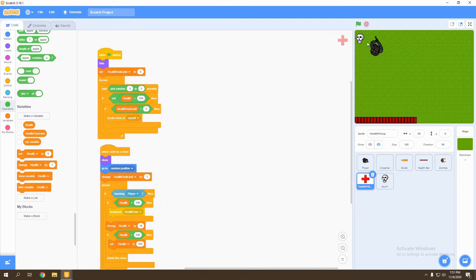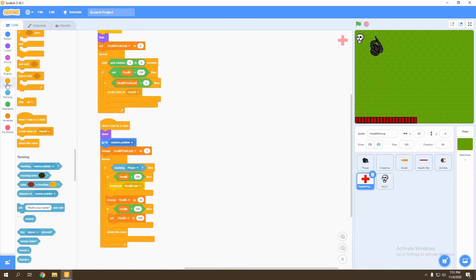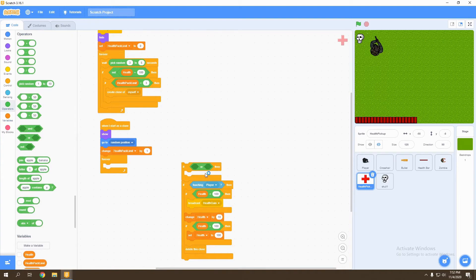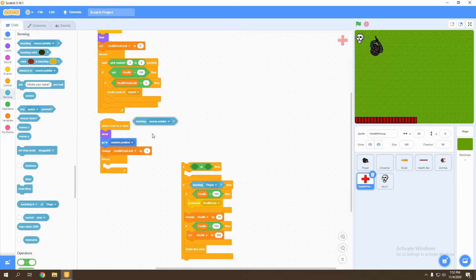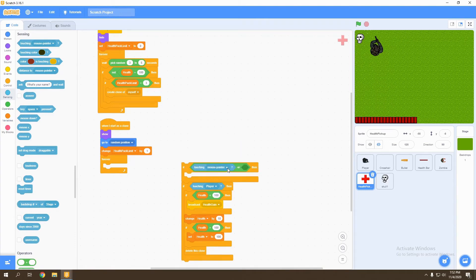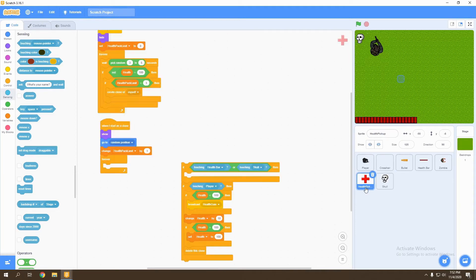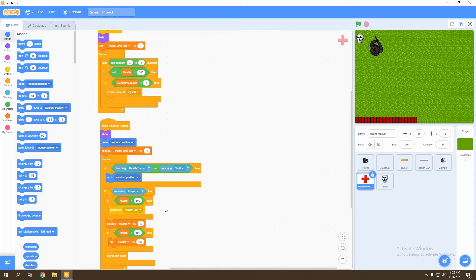Another thing we want to do is check if the health pack is touching the skull or the health bar — we want it to go somewhere else so it won't be hidden behind the UI and won't be visible to the player. So we go to control and add an if statement with an or operator testing two possibilities: if we're touching the health bar or if we're touching the skull. I'll rename the skull sprite to 'skull' instead of 'skull1'. If that happens, we just move to a random position again.